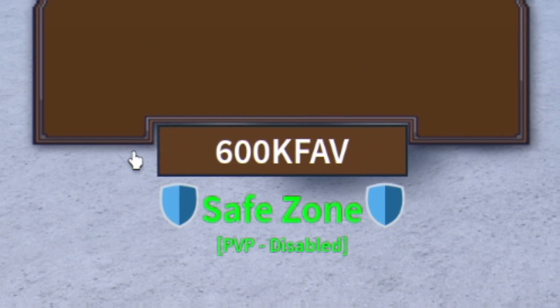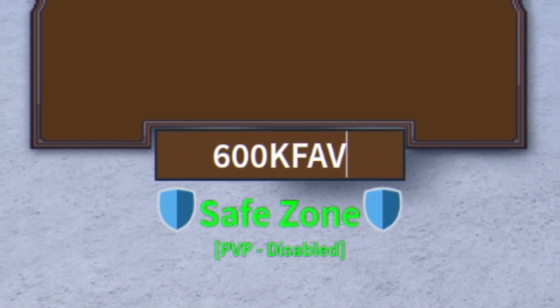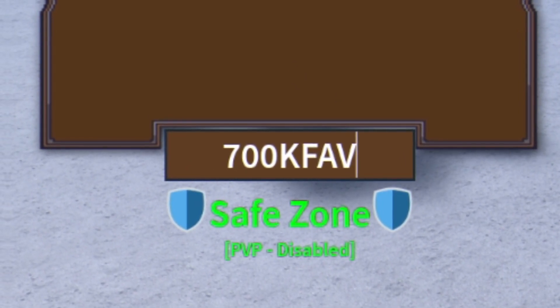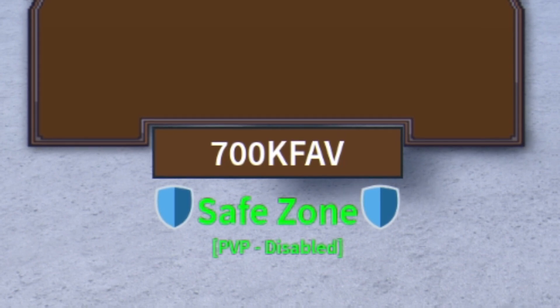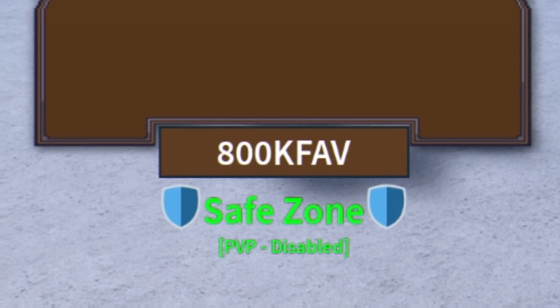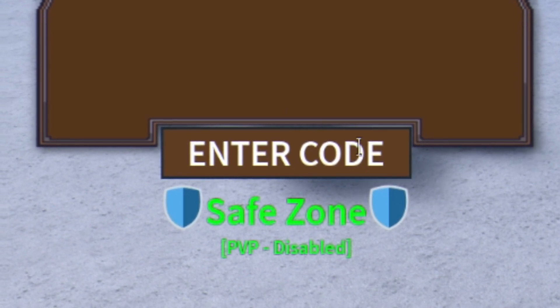Keep in mind guys, codes automatically redeem in this game and will go ahead and give you guys one gem. Then guys, you have the code 700k fave, again another gem. After that guys, you have the code 800k fave, enter this one in over here. Then guys, you have the code 900k fave, redeem this code over here.